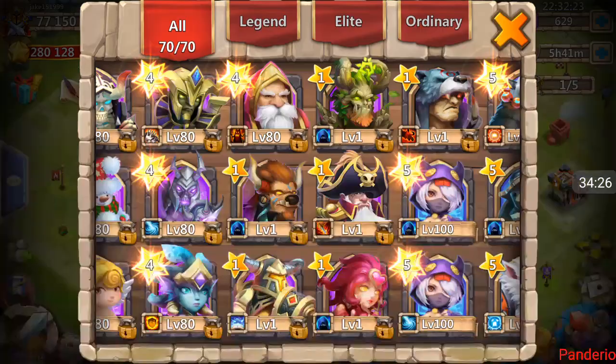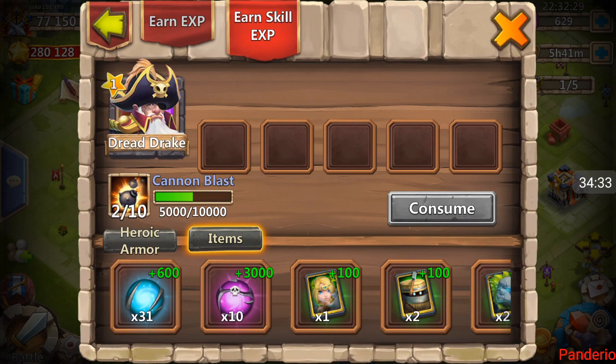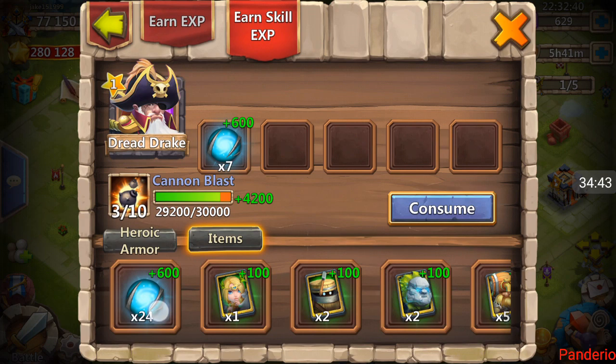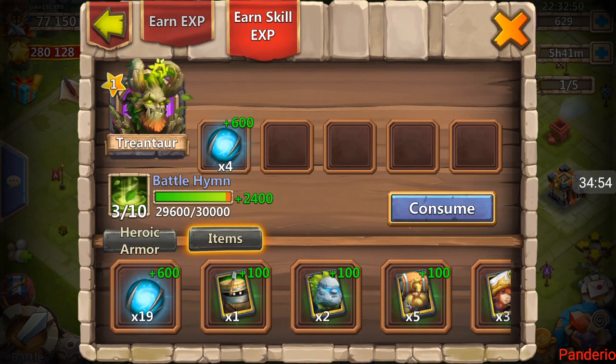Let's go ahead and consume some of these other things that I rolled. Let's get him up to four. There we go — now he's four of ten. Three — oh look, he's close. There we go, he's four of ten.